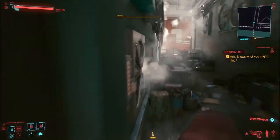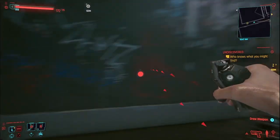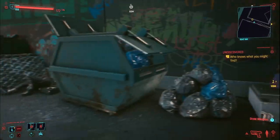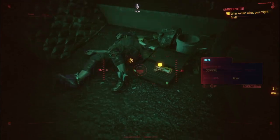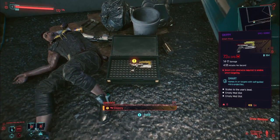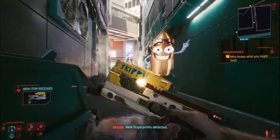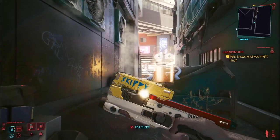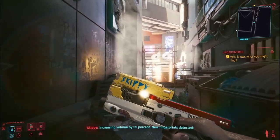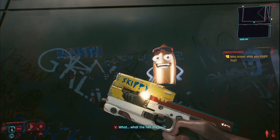Just get out of your car — there are a couple of boxes. Jump over the boxes and it's in this alleyway somewhere. There's a body there and there it is — Skippy! New fingerprints detected.